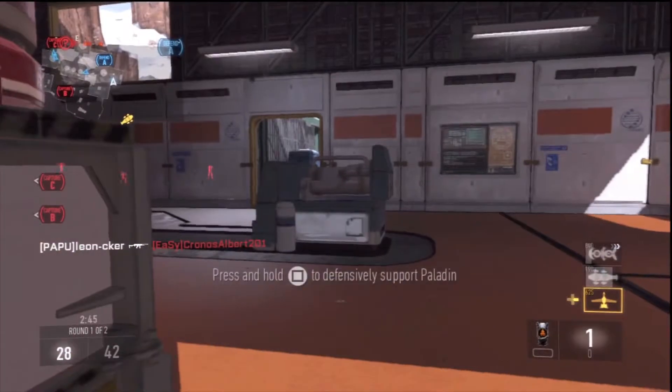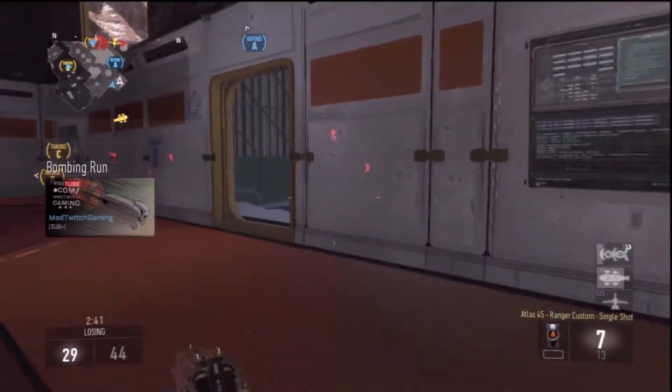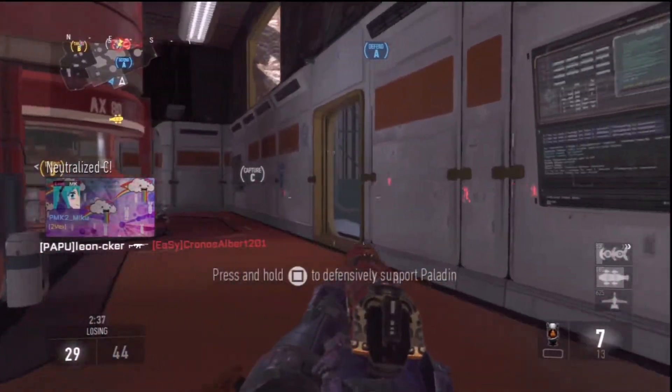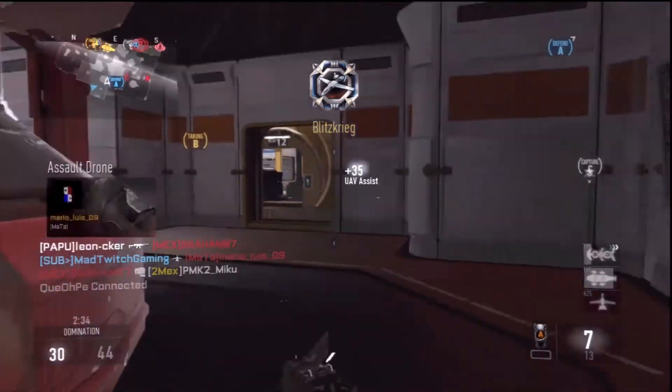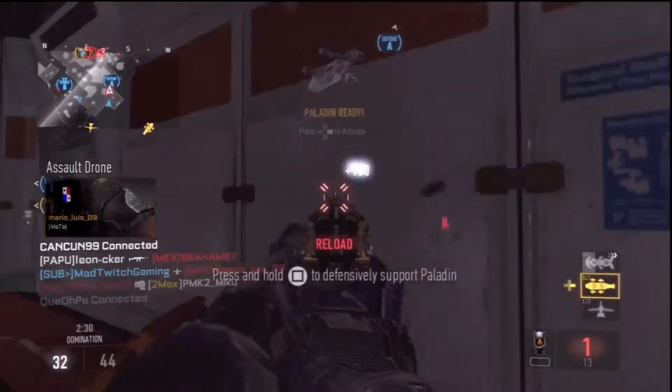And then to get royalty camo, you had to get diamond for all the weapons in a certain class. That's how I have royalty pistols — it's the only royalty camo I have in Advanced Warfare, on the pistols. I thought it was pretty cool. The way they did the camos in this game was pretty weird though. But hopefully you guys enjoyed the gameplay, and I will see you guys in the next one. Peace out!